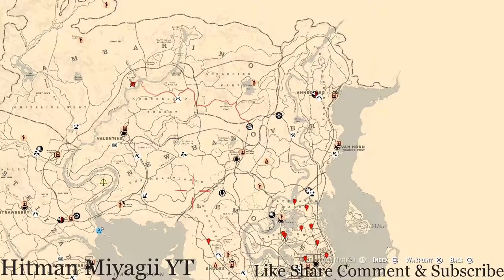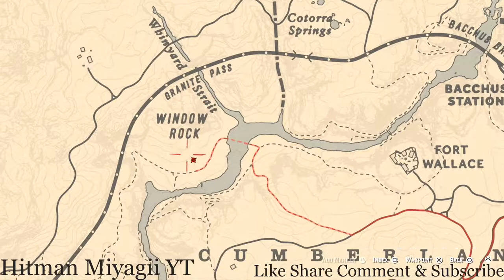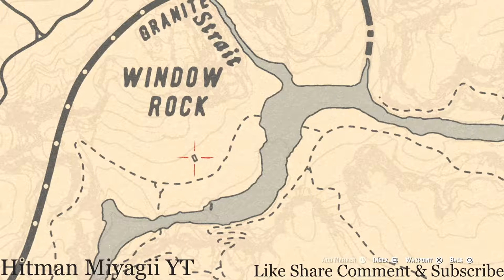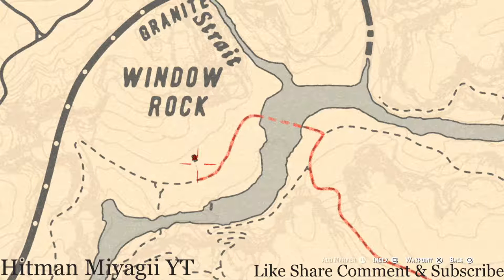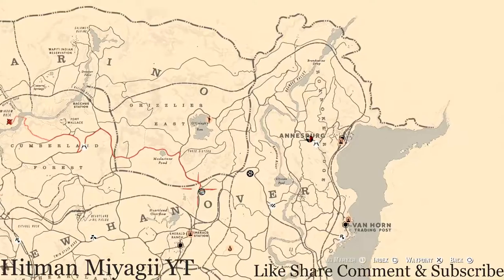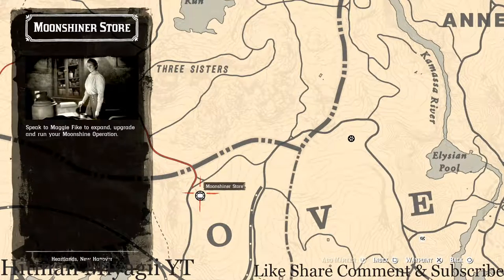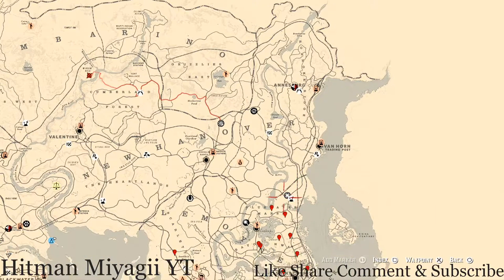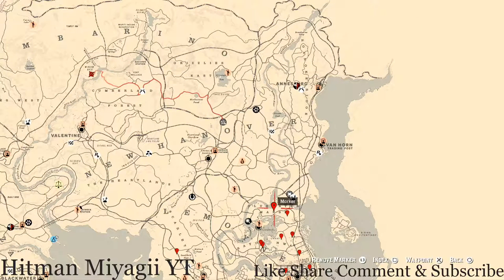The next thing I want to get to is the Caribbean rum antique alcohol bottle, right here at this location, right under the word Window Rock. There's a cabin right under my waypoint — walk inside the cabin and to your left there's a table, and on that table that's where you'll get your Caribbean rum antique alcohol bottle. It's mainly used for the moonshine shack, the highest paid recipe you can craft. You can also use it as a collection and turn it into Madame Nazar to get paid, or just drink it if you're a PvP player.